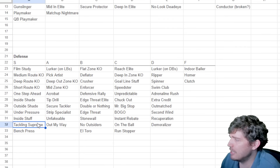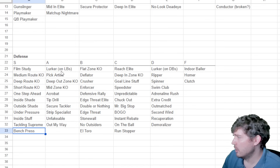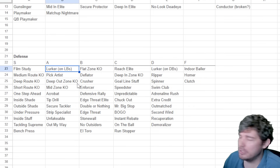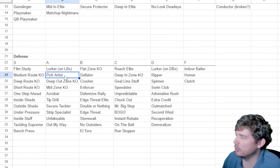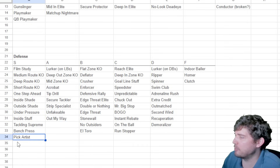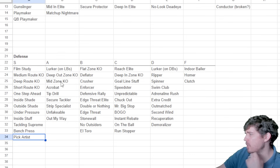Tackle supreme is basically a counter to jukebox. The long juke will still probably beat tackle supreme, but for short jukes you can take them down, and it has secure tackle built in so you won't get your stuff broken either. Bench press was meta in Madden 21 and was probably one of the worst metas ever. Lurker on DBs — don't waste your AP on it. On linebackers you need it. Pick artist is almost S tier — I moved it down to A tier because as a CPU player it will drop the ball, but on a user it should be S tier. As a user, you absolutely want pick artist.